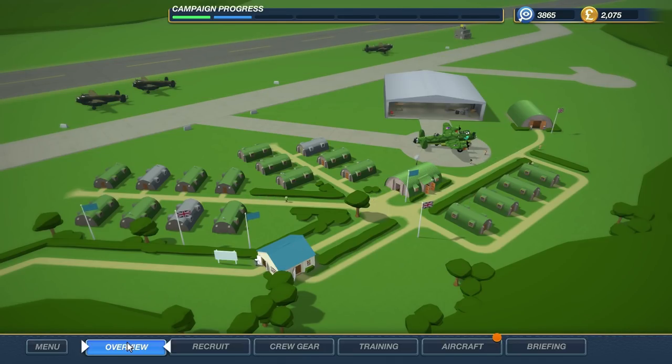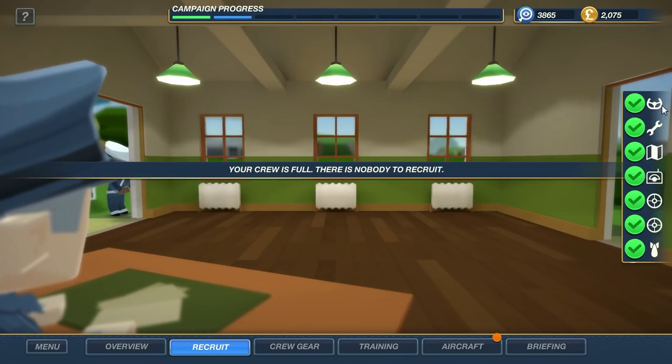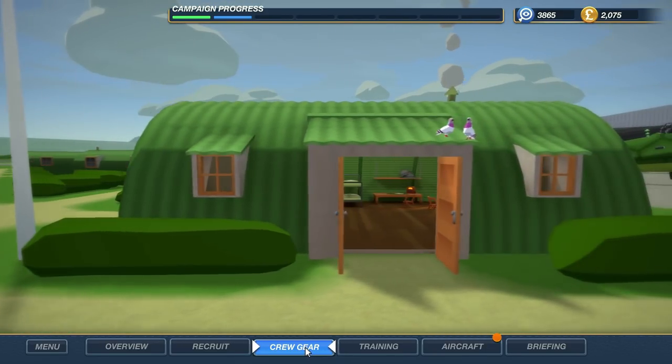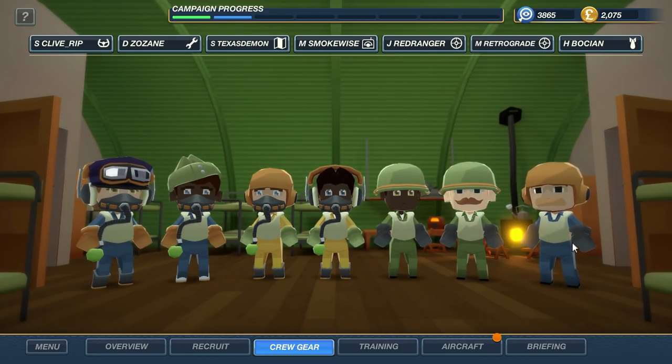So here we are at base. First I want to show you the recruit screen — this is where if you should lose crew, you would go to hire some fresh blood. But all of our positions have been filled. So let's upgrade the crew we have right now and give them something that's gonna help them survive. They're all filing in now, each with their own different specialties.